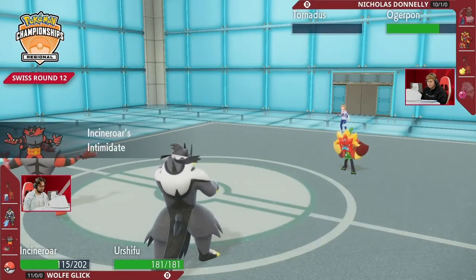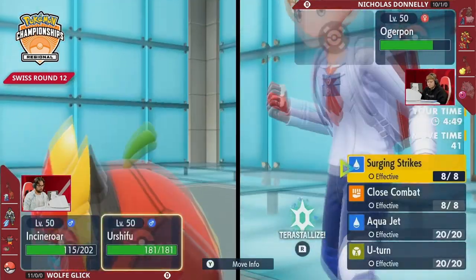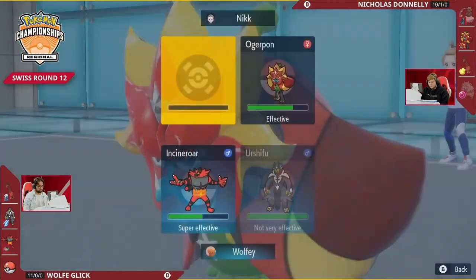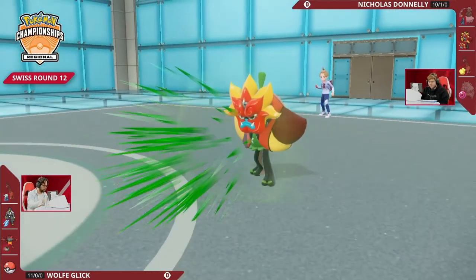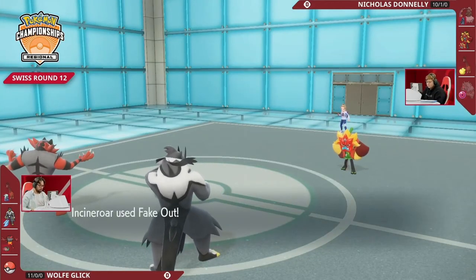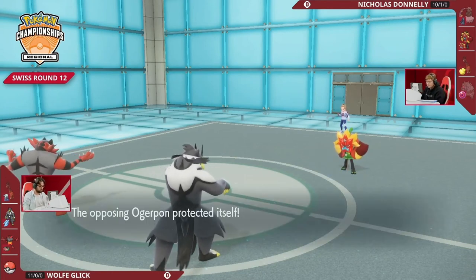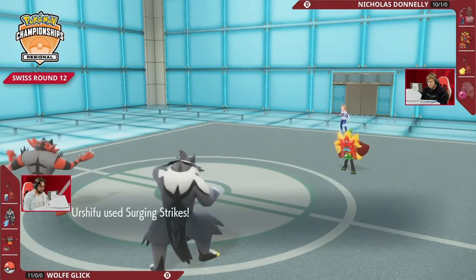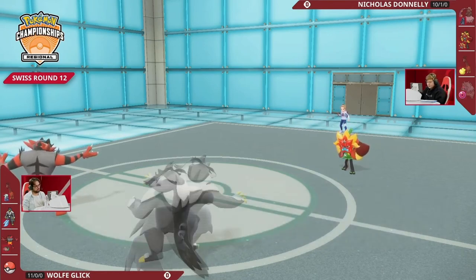Farigiraf looked amazing in this game — it did almost all the damage with Hyper Voice, Psychic, and also set up trick room. If you're Nicholas and you go back to the drawing board, the obvious solution is to lead your Farigiraf — you at least pressure with your own trick room slash Imprison, which is a really nice combination. But you also need to be able to deal damage. It was really only Tornadus clicking Bleakwind Storm that dealt damage in this game.